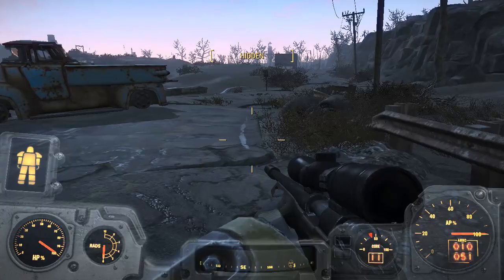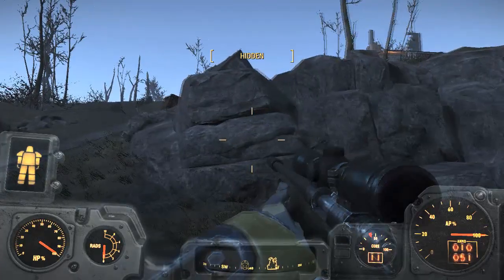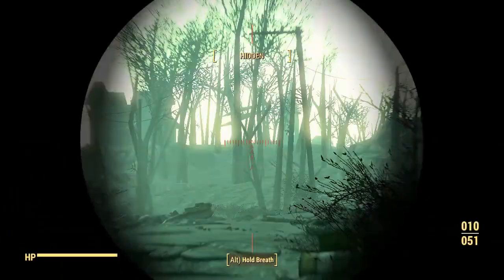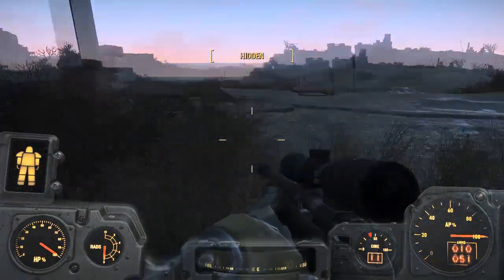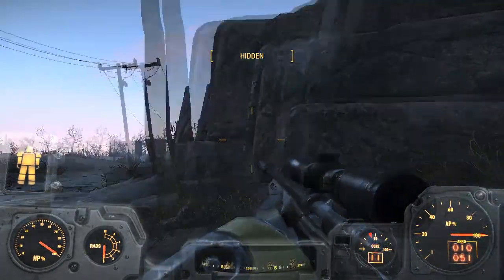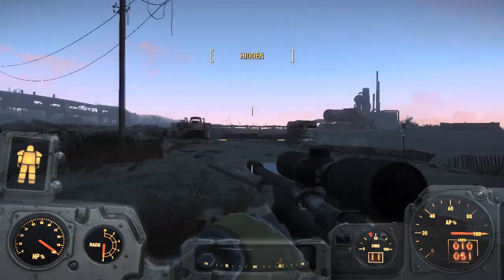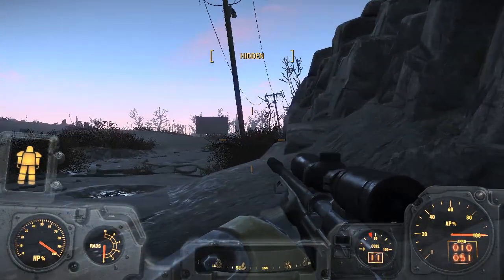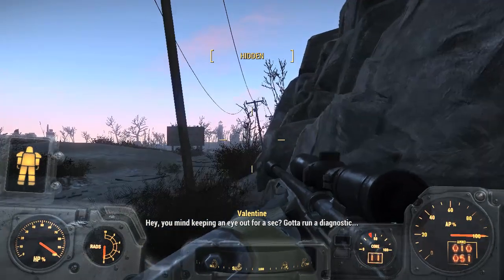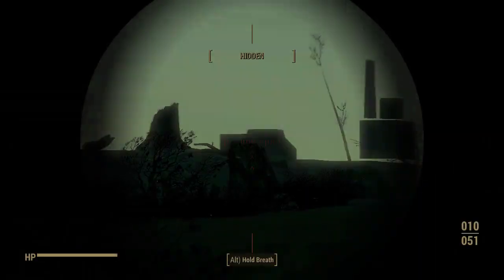The key to strategy is observation. If you watch what happens to the Mirelurk, you'll notice that it follows a prescribed path — it will go up and down the road and then cut across towards the fish packing factory. There is actually someone still at Coastal Cottage, but there's only a single Raider, which is very unusual because normally it's either Mirelurks, Ghouls, or Raiders. In this case there are three high-ranking Raiders on the bridge, but no legendaries among them, and a single Raider at Coastal Cottage.